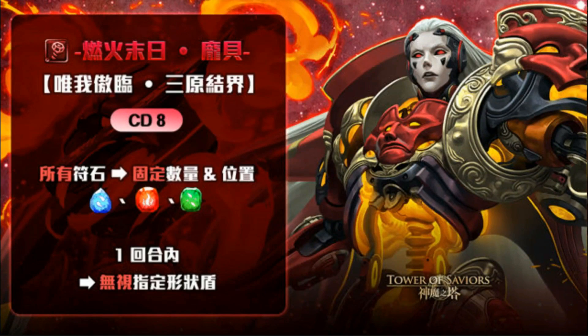The active skill converts all runes into a fixed amount and fixed positions — similar to Mine from the King of Fighter series. It converts into enchanted water, fire, and earth runes at fixed positions. On top of that, for one round it ignores puzzle shield, which is a unique effect in TOS. We have active skills that ignore initial shield — like Ar John from the 12 Zodiac series — but this is the first active skill that ignores tetris or puzzle shield. This also means Pompeii's active skill will fill all six marked positions, triggering massive extra attacks.